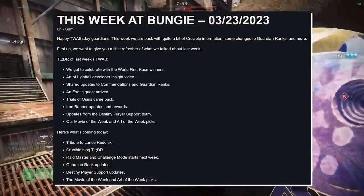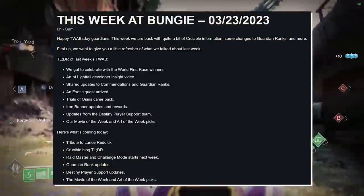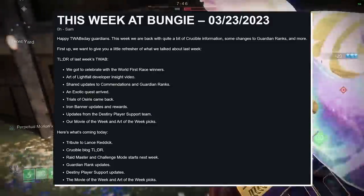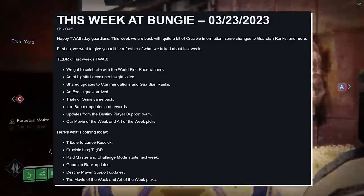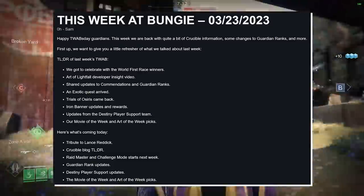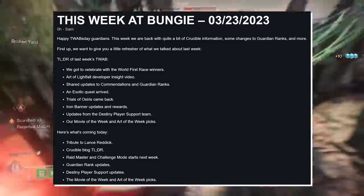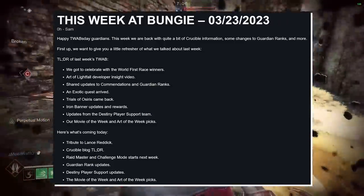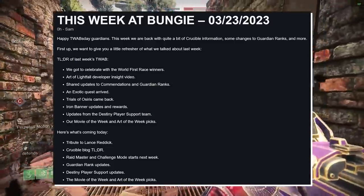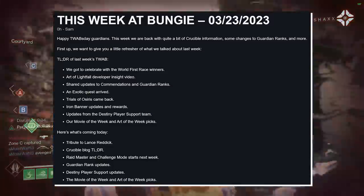Back to the TWAB. This week at Bungie — happy TWABs Day, Guardians. This week, we're back with quite a bit of Crucible information, some changes to Guardian Ranks, and more. First up, we want to give you a little refresher of what we talked about last week. TLDR of last week: we got to celebrate the world's first race winners, Art of Life developer inside video, shared updates to commendations and Guardian Ranks, an exotic quest arrived, Trials of Osiris came back, Iron Banner updates and rewards, updates from the Destiny Player Support Team, and our Movie of the Week and Art of the Week picks.